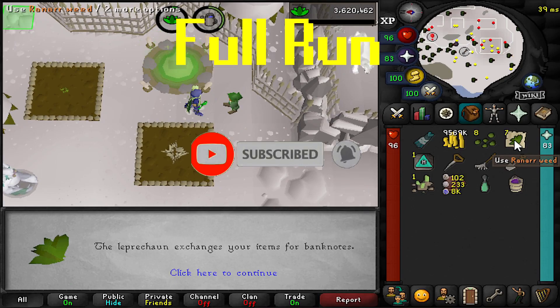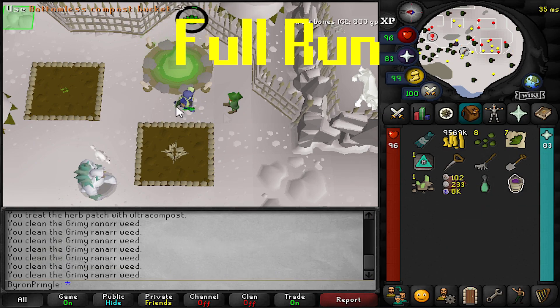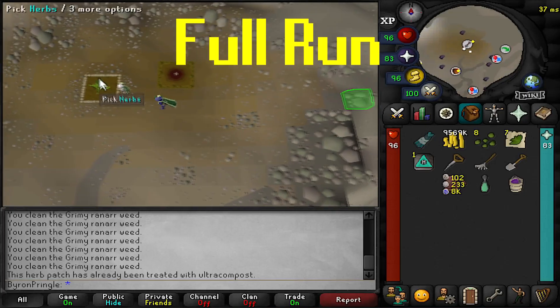Once you harvest the plant, clean the grimy herbs if you have the herblore level, then use them on the Leprechaun. Make sure you compost the patch, and then go on to the next destination. I'm going to go to the Troll Stronghold next, using the Stony Basalt to get that out of my inventory.